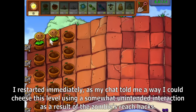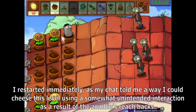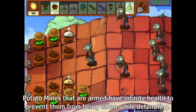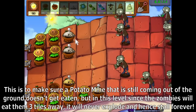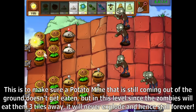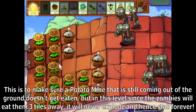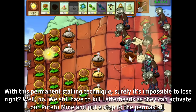I restarted immediately, as my chat told me a way I could cheese this level using a somewhat unintended interaction as a result of the zombies' reach hacks. Potato mines that are armed have infinite health to prevent them from being eaten while detonating. This is to make sure a potato mine coming out of the ground doesn't get eaten, but in this level, since zombies will eat them 3 tiles away, it will never explode and hence stall forever. With this permanent stalling technique, surely it's impossible to lose, right?